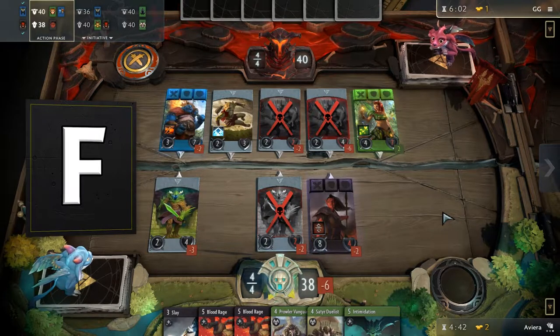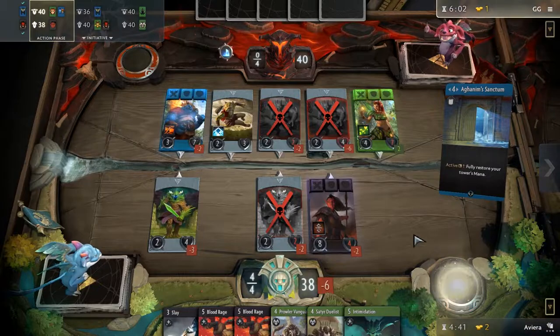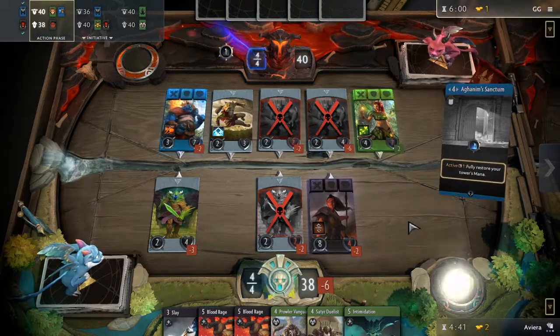Lastly, we have F tier. This tier is for heroes that are pretty much unplayable and you should ignore them no matter what. If heroes from this pool are your last pick of the pack, then you are definitely better off picking the basic heroes.